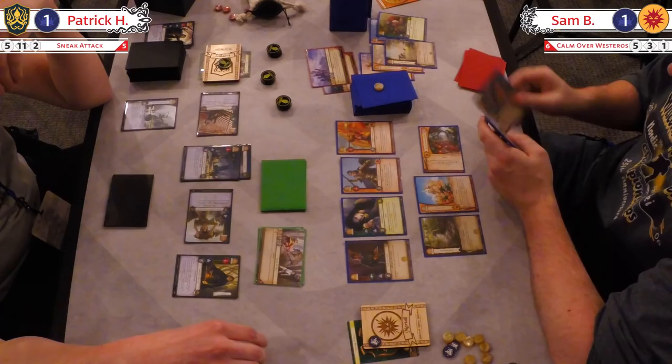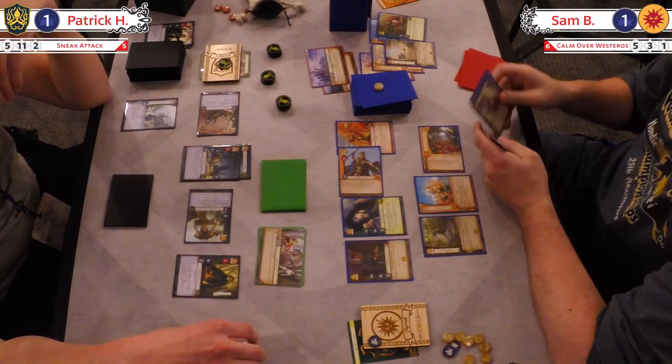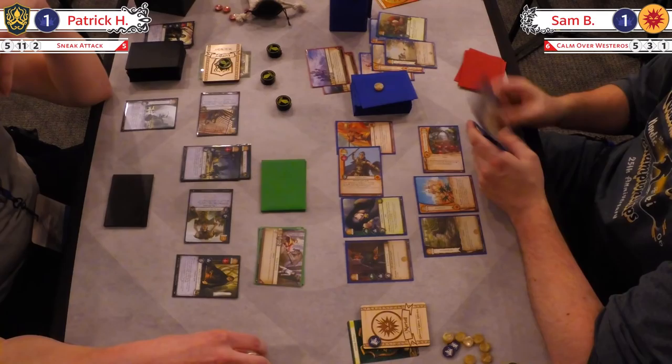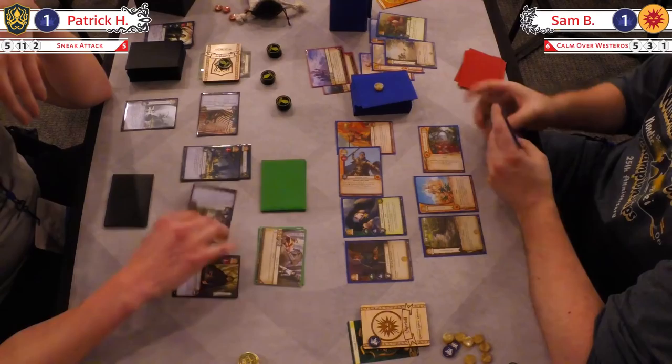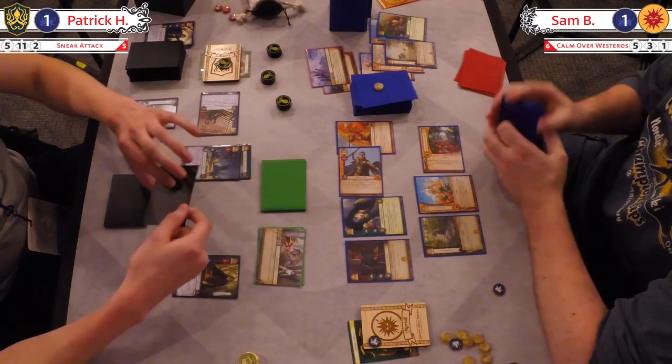There's Obara coming in for the military. Three strength, possibly three more from Large Marge. And I would love to threaten a two-claim intrigue challenge against this Martell hand, but it can't be done — the icons just aren't there anymore or ever again. Unopposed — you never want to let Greyjoy go unopposed; it's dangerous. Well, Martell's making the challenge, so that ain't happening.